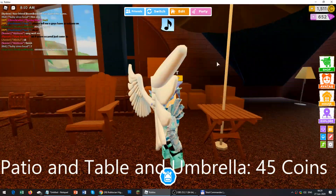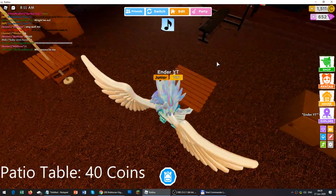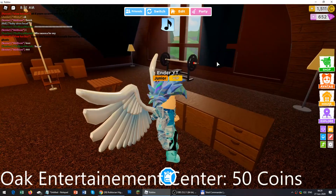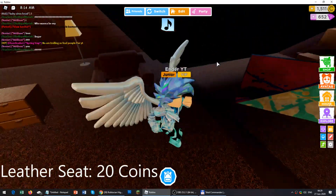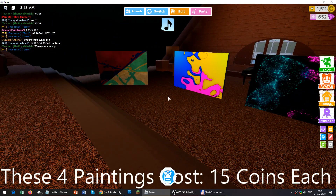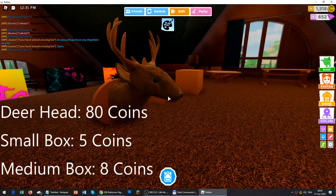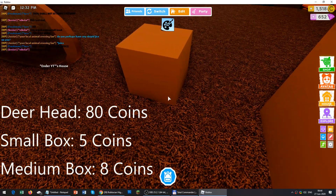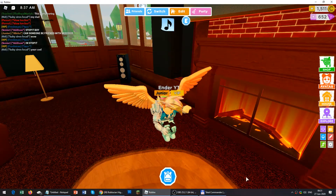The patio table and umbrella costs 45 coins total — the patio table is 40 coins so the umbrella is 5 coins. The entertainment center costs 50 coins, the leather seat is 20 coins, and each of the paintings costs 15 coins. There is also this item for 80 coins, a small box for 5 coins, and a medium box for 8 coins. That's basically the new furniture.